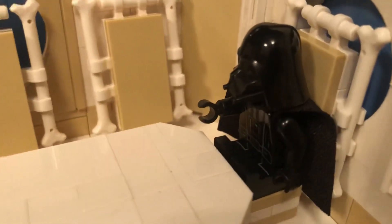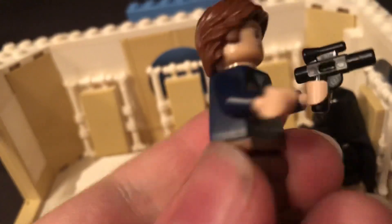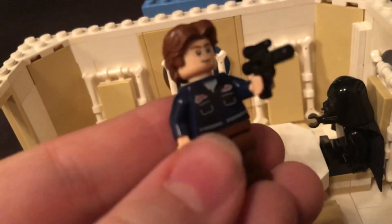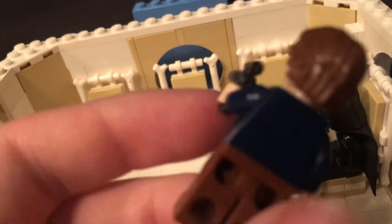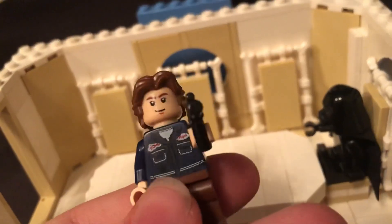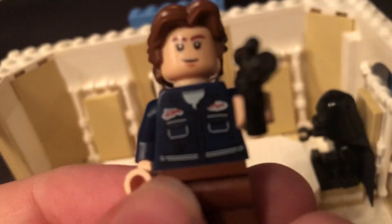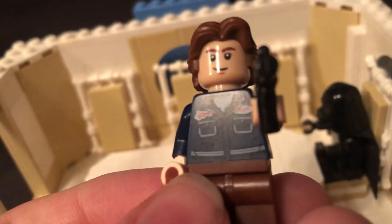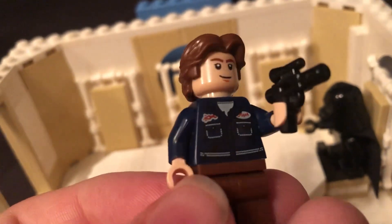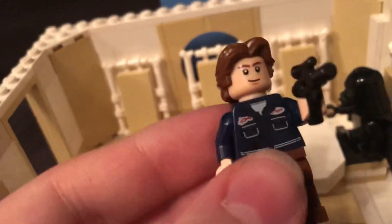In terms of minifigures, we've got the regular Darth Vader without arm printing unfortunately. For a Cloud City Han Solo — basically an Episode 5 Han Solo — I don't really have one besides the one without his jacket on, so I just had to find any kind of blue jacket with a white undershirt. Unfortunately it's got these oil splatters and a red logo on, but if you look at him from behind he does just look like a regular Han Solo, so that's quite fine I think.